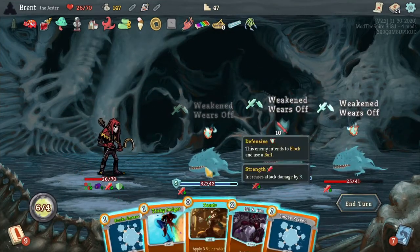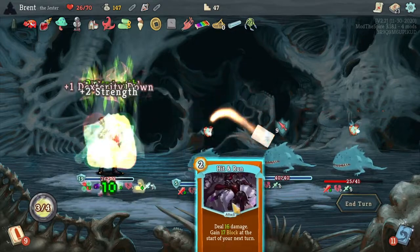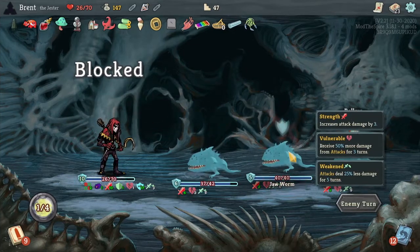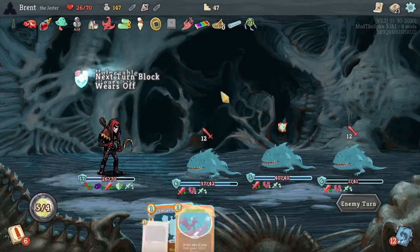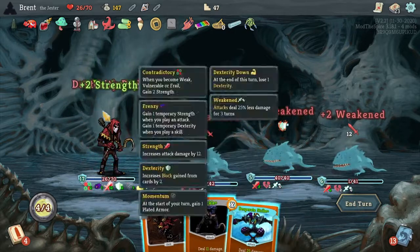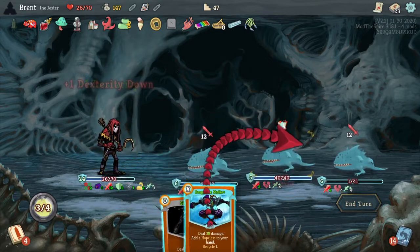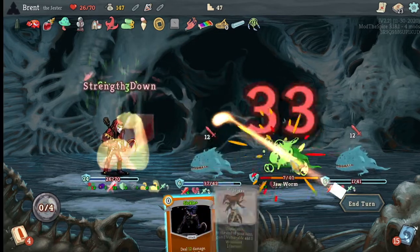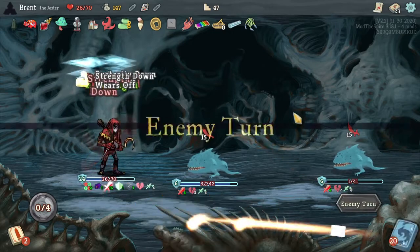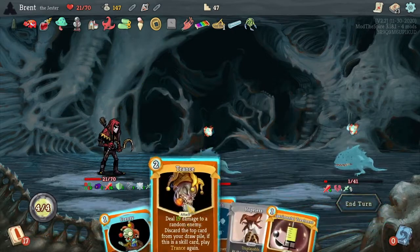Taunt, Smoke Screen, Smoke Screen — plenty of blocks. Hit one of you, whatever one doesn't have block. Ice Cream. Momentum's good — make something free. Smoke Screen is now free. 12 plus 12 is 24 — I can get a 24. One of you are dead — whoever has the most health. You're now dead. Nice to know that it ends once they die, so you can't just continue to benefit off of it playing itself a bunch. He actually hit me — that was surprising.